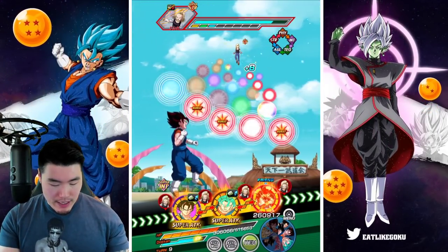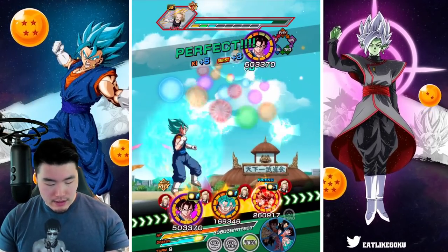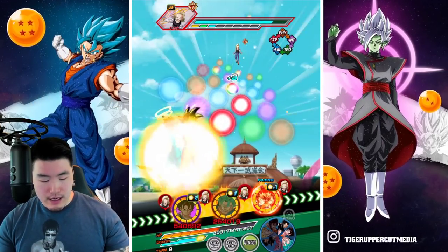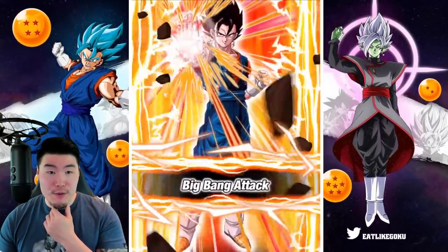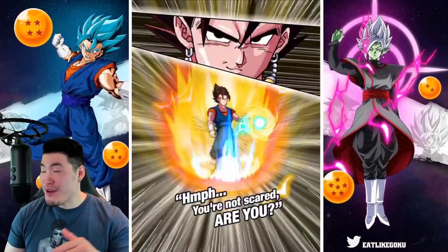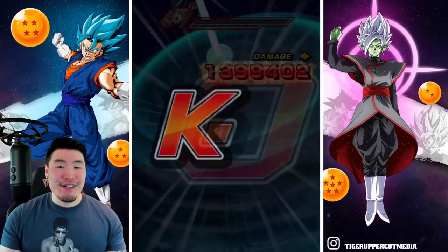For INT Vegito we can give him eight orbs right now, which is great. He should be able to finish off Android 18 here — if not, Vegito Blue will definitely finish the job. 3.2 million — crit! Additional super, 3.4. And she's done.